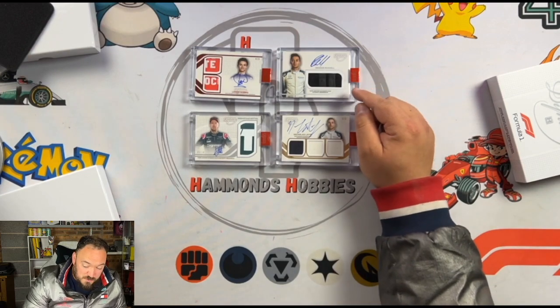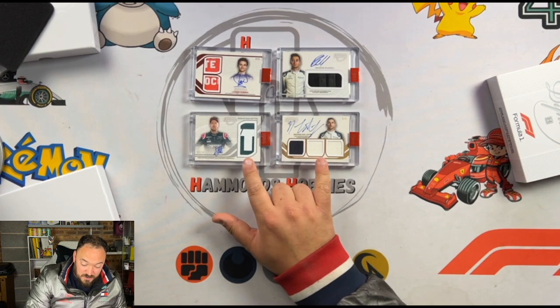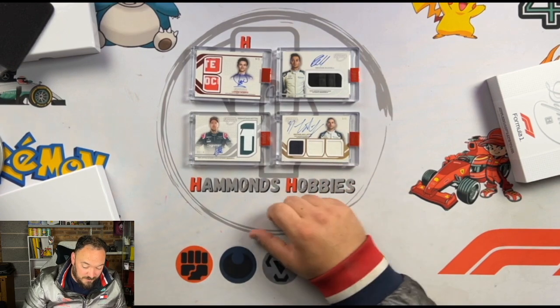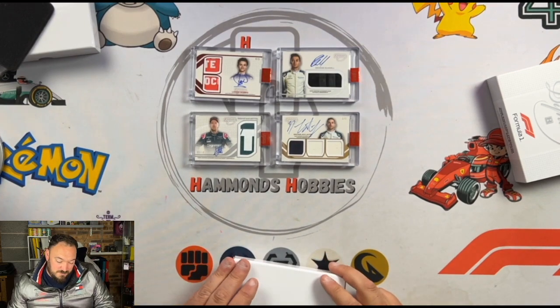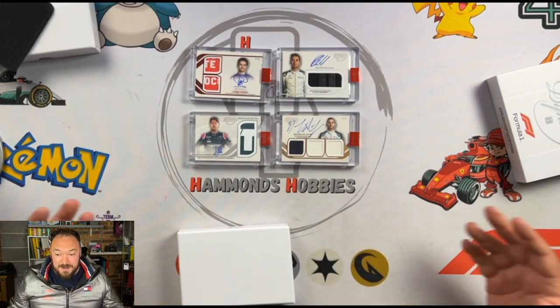I'm not sure what this Vettel one is worth. The George Russell — I have absolutely no idea. I'm going to assume Latifi's worth 750, maybe a grand, and Vettel — I honestly don't know. I'd just be plucking a figure out for now — maybe 1,500, 2,000, something like that. Comment down below, I'd love to hear your thoughts.